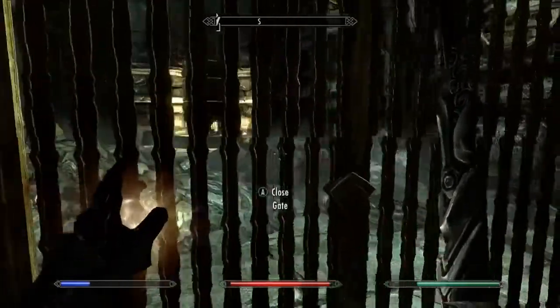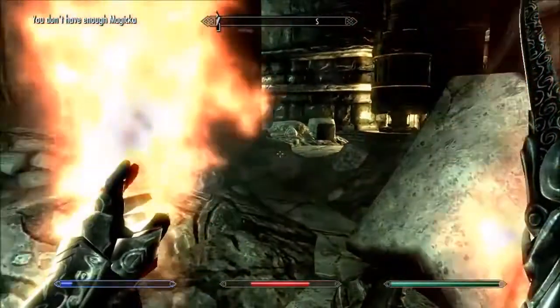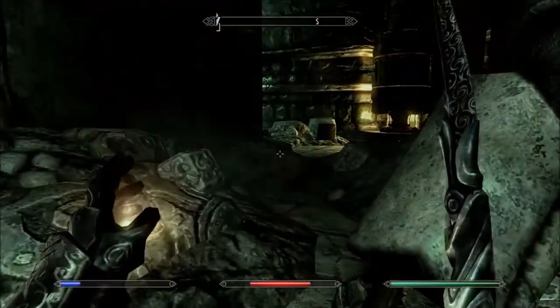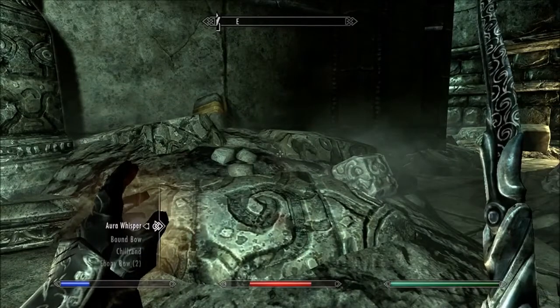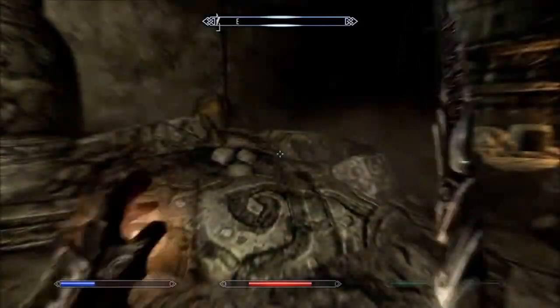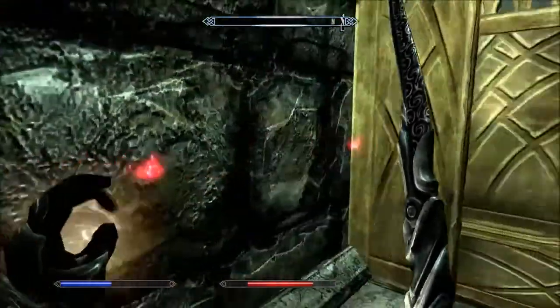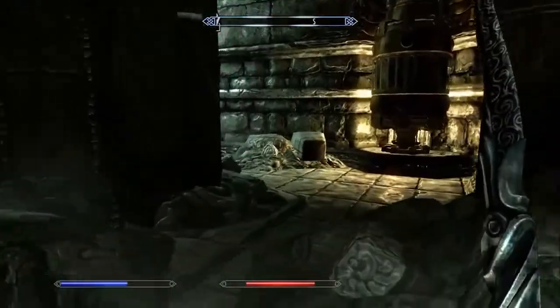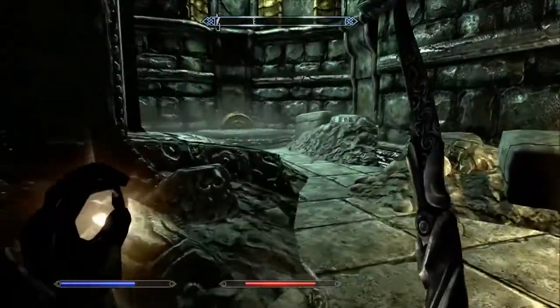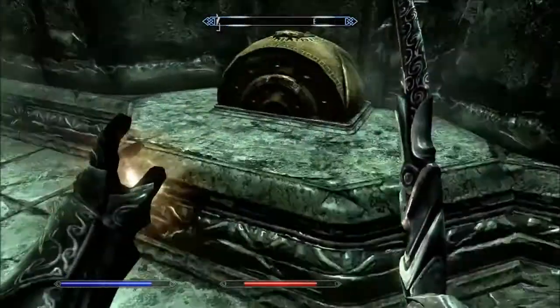Let's go through this door — ow, heal, heal! If I did not just have enough magicka for that, I would have just died right there. Alright, let's use Aural Whisper to see if there's anybody up ahead. Why is there an echo? It looks like we're home free. Are we? Are we truly home free now?